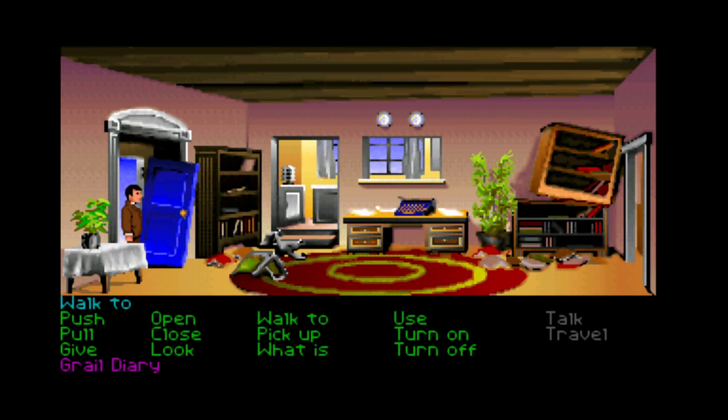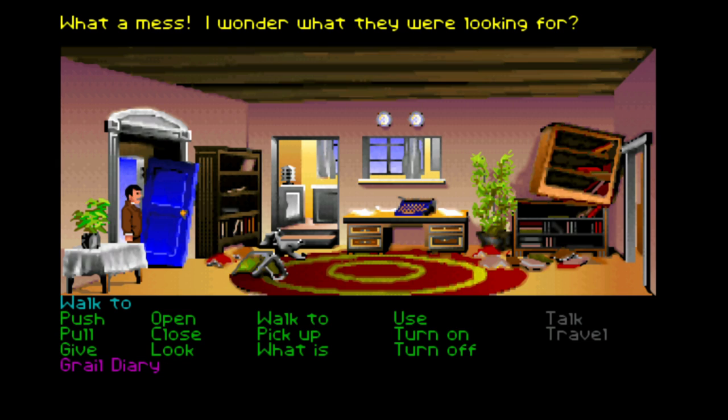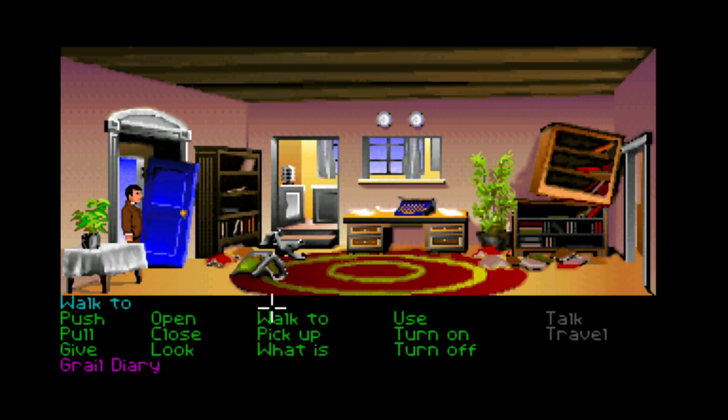So let's go to Henry's house. 'What a mess — I wonder what they were looking for.' 'I wonder if it's this diary my father sent me.' I don't believe there is a certain point in the movie where you get back to your father's house and it's overturned, but there is definitely some motivation that makes Indiana Jones — who is very much at odds with his father — get more motivated to look for and rescue him. A house being broken into is certainly a good motivator. You don't need to use the close button at all — I don't know if you even use the give button in this game.